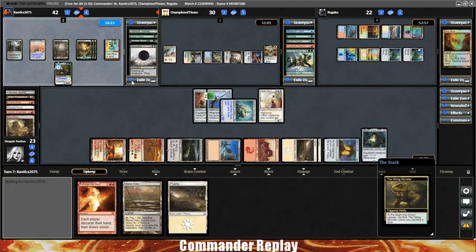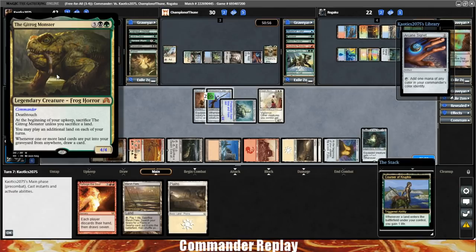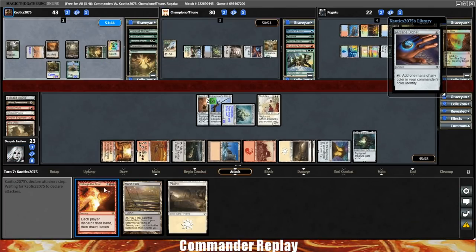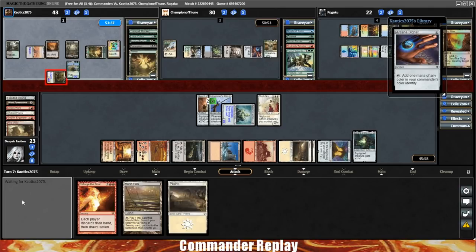Opponent's got to sack a land at the beginning of their upkeep — sacrifices a Forest. Here comes a Corsair of Kruphix. Top card of their library is a Signet. Opponent plays a land, gains a life. Gitrog comes our way — it does have deathtouch, so we're just gonna go ahead and take that.